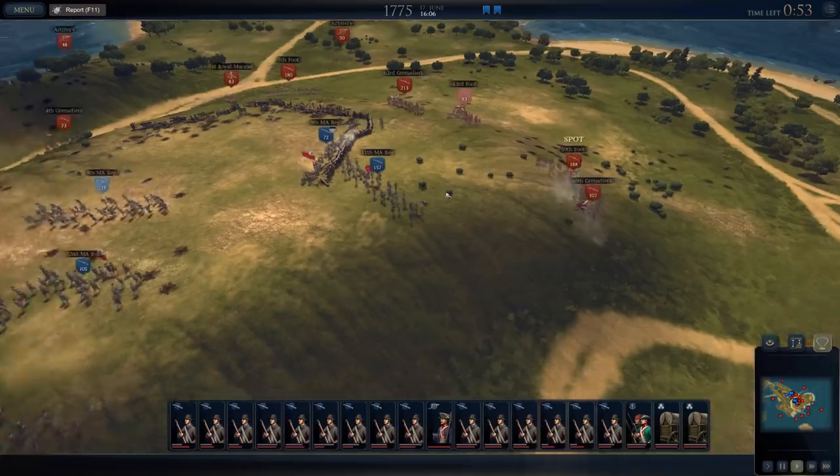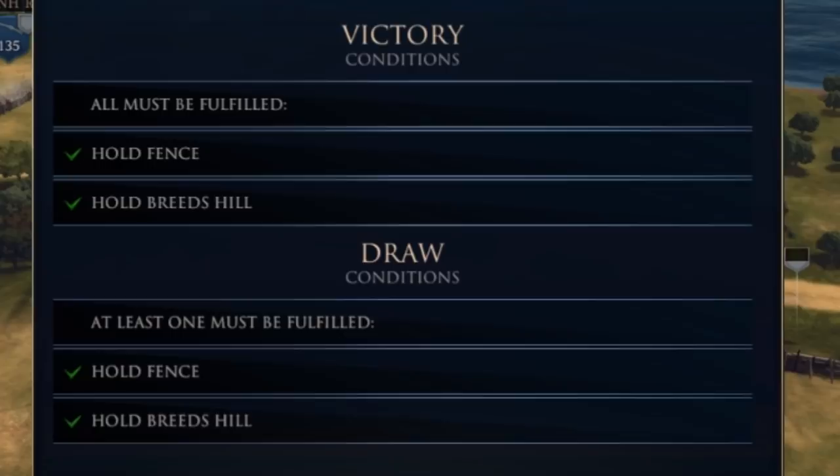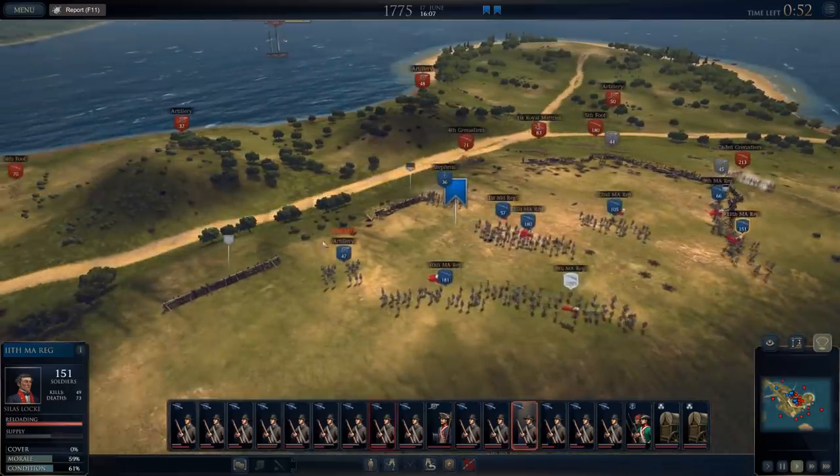Foot infantry and grenadiers on the flank, boys — we're gonna have to pull back. What are my objectives? Hold the fence and hold Breed's Hill. We've got Breed's Hill and that's the fence.